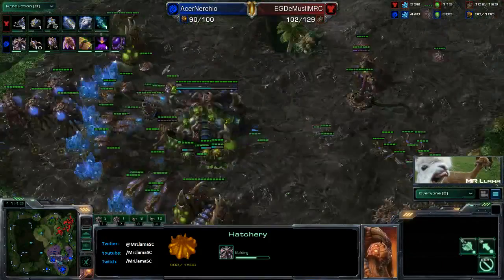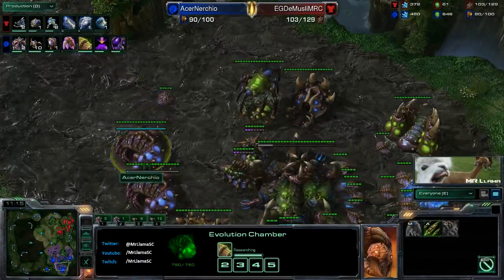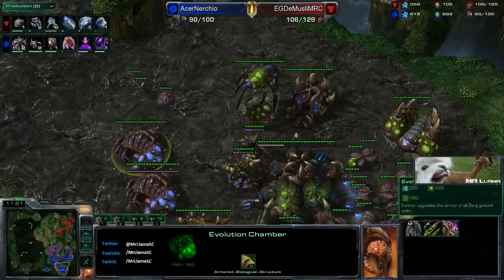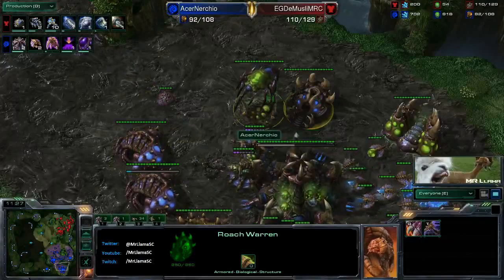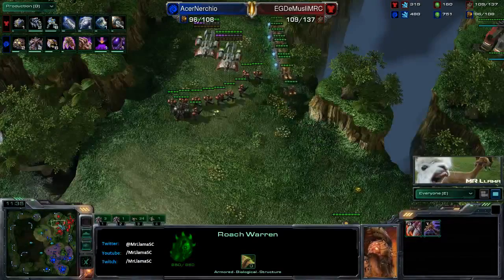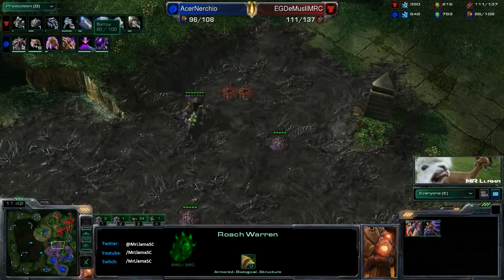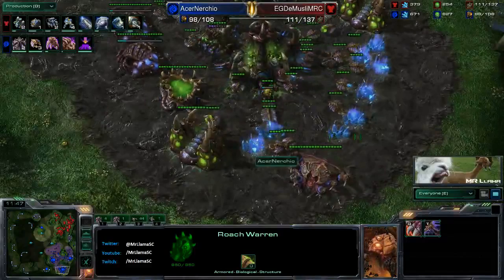A push right there could be deadly to Nurchio, who's been investing decently in his upgrades - going to be getting that plus two very very soon. The roach warren and the bane nest are down right there, but he hasn't made anything yet. Now he's going to finally start pumping out some lings. Will he start morphing some banes? Possibly going for some bane mines. He does have burrow on the way, and passage and glance coming out of his infestation pit.